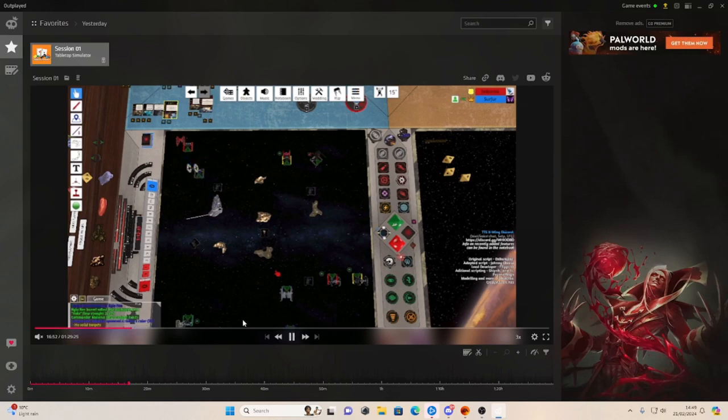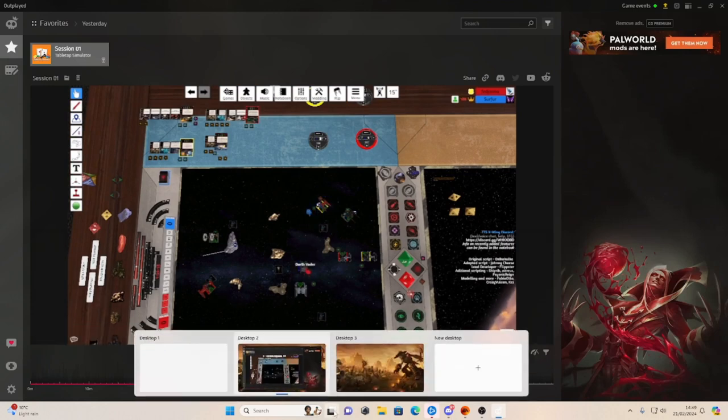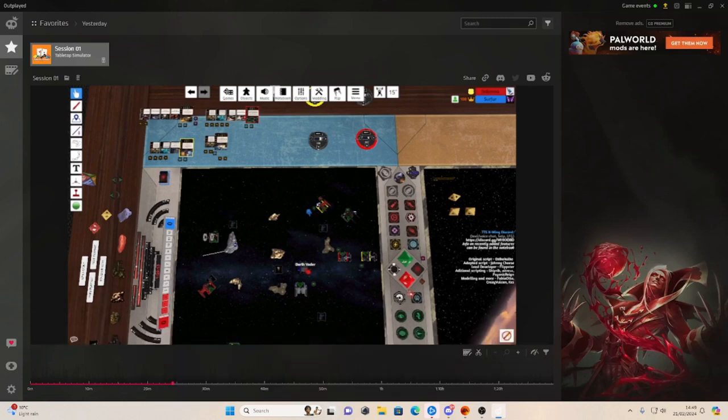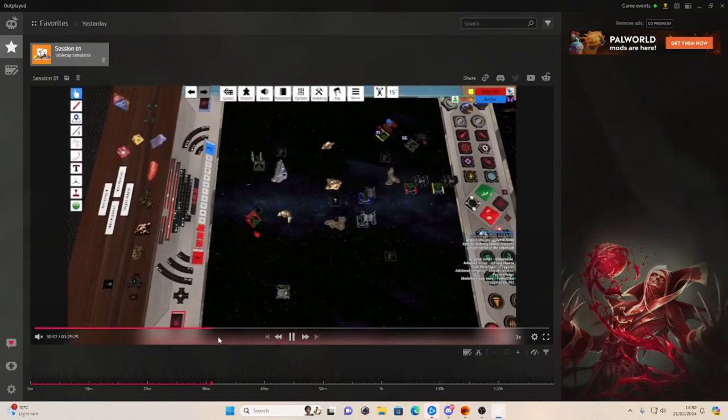I don't get a decent enough shot. There's a First Order ship where if it has a token, it's forced to give that token to a different character. My Darth Vader target locked this guy and was forced to move the target lock onto Kylo Ren. One of the bigger issues this match was not being able to get double round shooting against Kylo. Fairly close game - Kylo lives with one HP by the end of the match, which is just a bit sad.